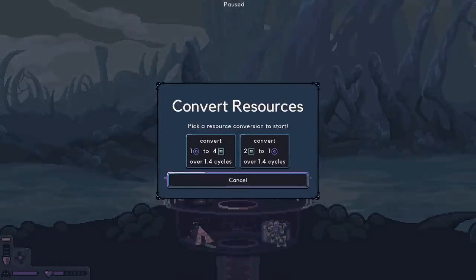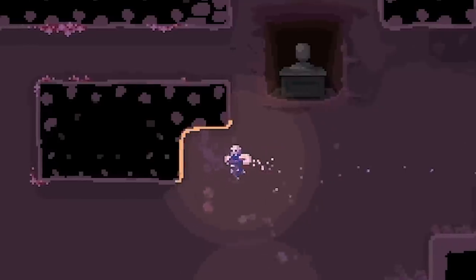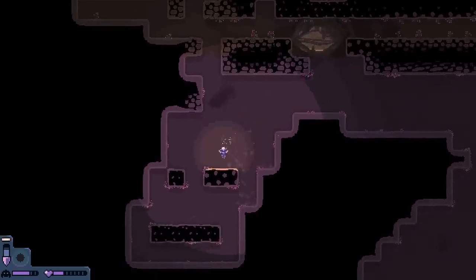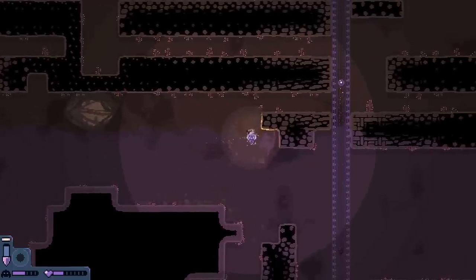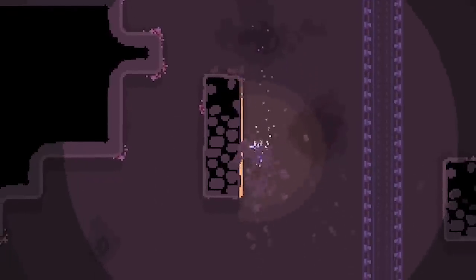We'll grab the water out of there and the converter is done - we can keep converting water into iron. We've got four iron from before. Teleport to the bottom, keep mining out everything. I'm going to go down and do this cave while I'm here - and that is everything at the very bottom, completely done. We can just work our way up. I've just had a thought - what actually happens to all the dirt? Like obviously dirt doesn't disappear, it's got to end up somewhere.